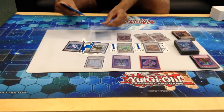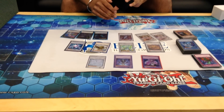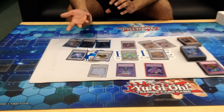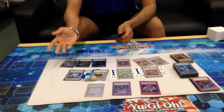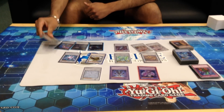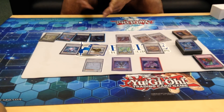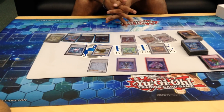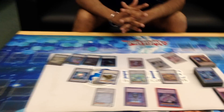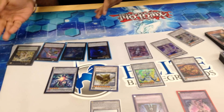As for the XYZs: Dweller, Ark, Castel — so pretty much just staples. Yeah, just staples, and because you have a level 4 Water you can make Rank 4s easily. They help out a lot and they trigger Oracle's effect for a free draw and discard. M7 — I don't get him out as often, but he's essential for when I can use up two level 6s. It's rare, but it happens, or you can overlay Metaphys Horus with Zephyra New. Just a good card in general.